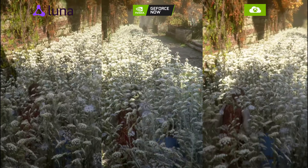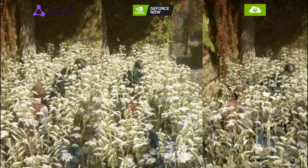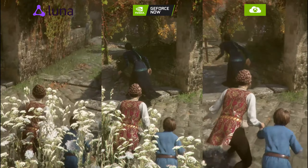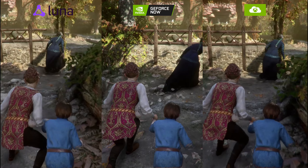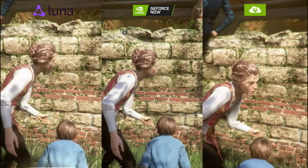Going through the shrubbery and hiding in the flowers, we can see just how much more defined the GeForce Now version is compared to Luna and Xbox Cloud Gaming. It's going to come down to preference of where you're able to play. There's also a scanning effect visible on the Xbox Cloud side. All three were running wirelessly on a 5GHz Wi-Fi connection. Coming over the wall, there was a bit of stutter on the Luna side. Looking at the flowers, GeForce Now is by far the clearest.